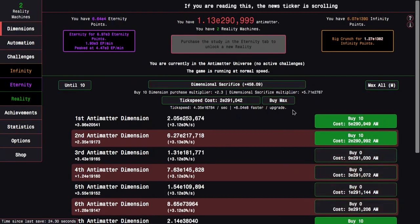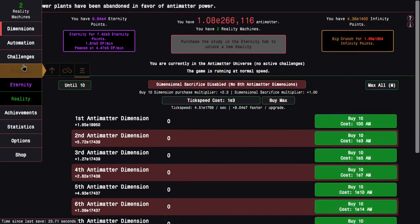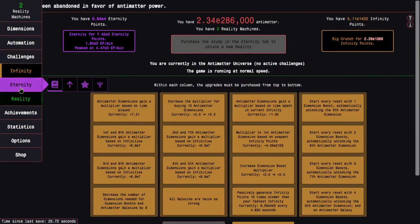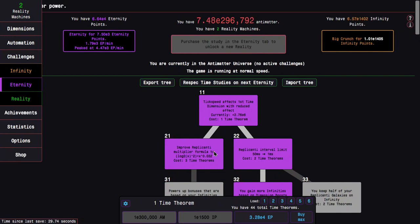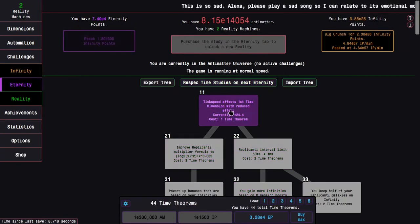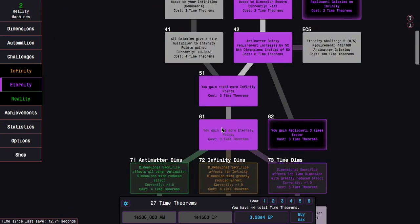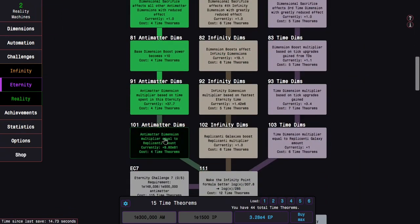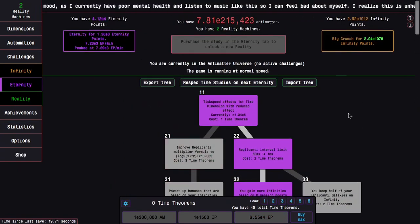I keep doing this and I make it — e1400 infinity points! That means I'll be able to get time study 111. It might be worth trying to get to e300,000 antimatter too since I'm pretty close, but I kind of just want to respec, grab my eternity points, and go for study 111. Last time theorem bought with eternity points — let's see how good this is.